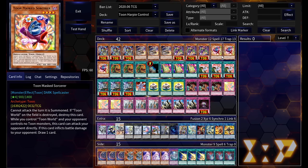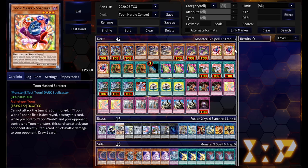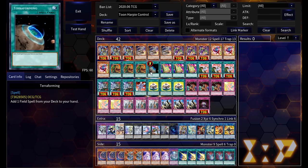Toon Black Luster Soldier, Toon Harpy Lady, and Toon Chaos Sorcerer all need Toon World on board, so we need to get to Toon Kingdom, which replaces Toon World in this deck. Instead of a continuous spell it's a field spell, which obviously makes it better. You activate it by banishing three cards from the top of your deck face-down — kind of lame, but there are lots of threes in the deck so it's not a big deal. It also gives targeting protection to your Toon monsters, and if they would be destroyed you can banish the top card of the deck instead.